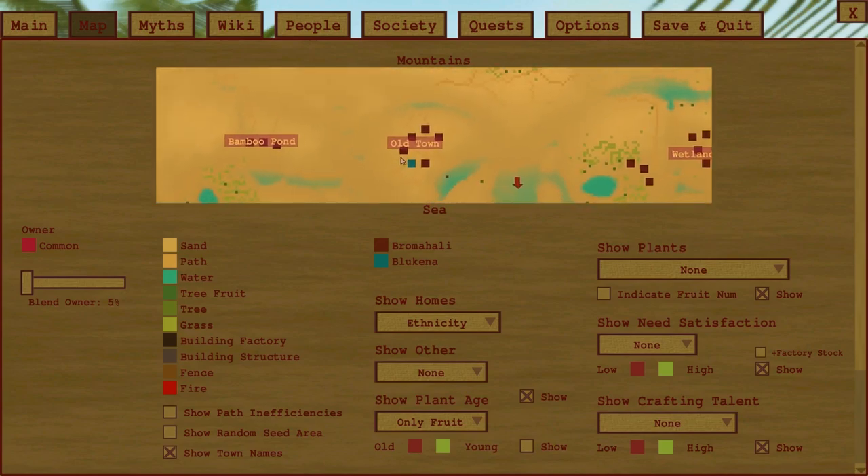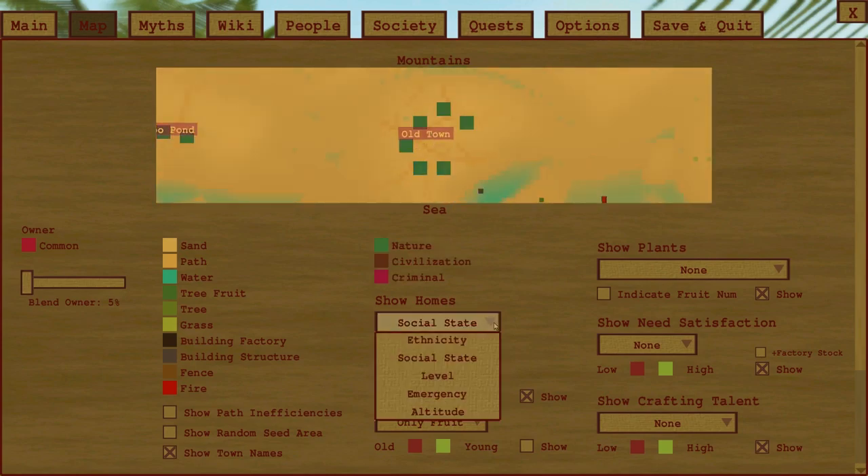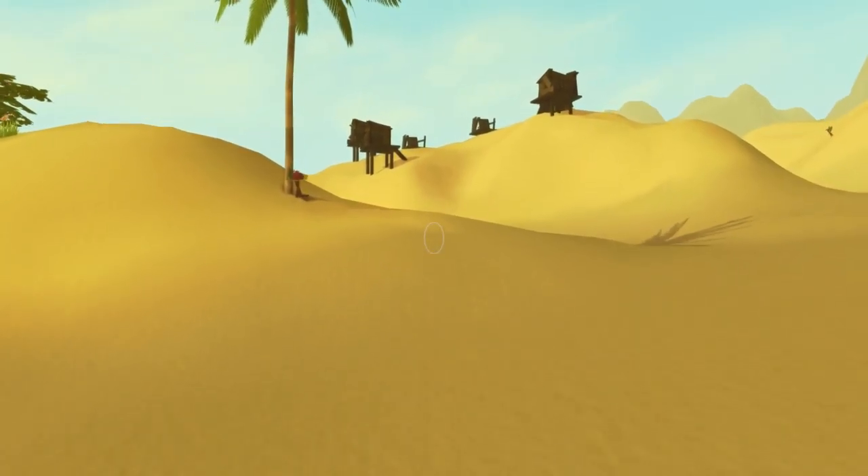Let's go over to the old town — the one that's on top of a hill. If we change this to altitude, we can see I've got six red houses here, and they're red because the altitude is too high. If we can get these to turn green by lowering the land, we'll make them happier and hopefully increase our score.